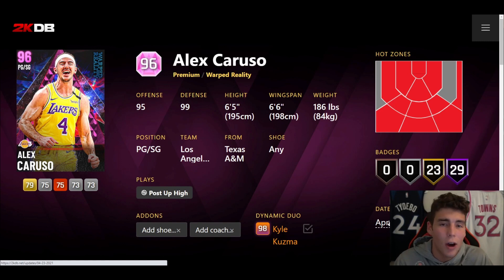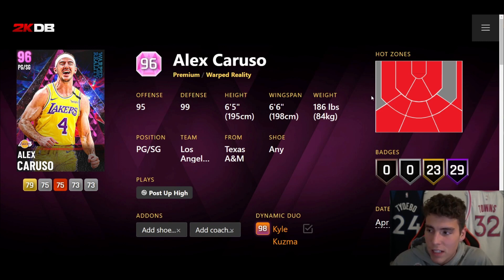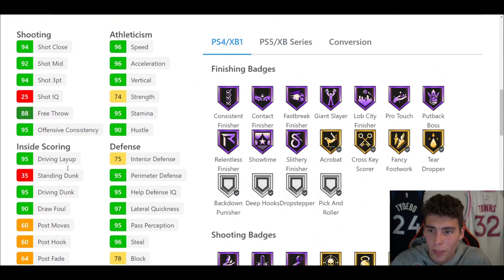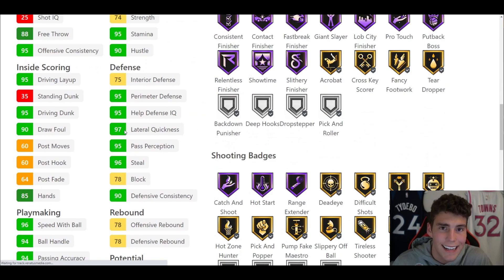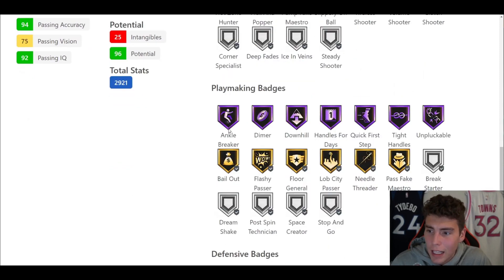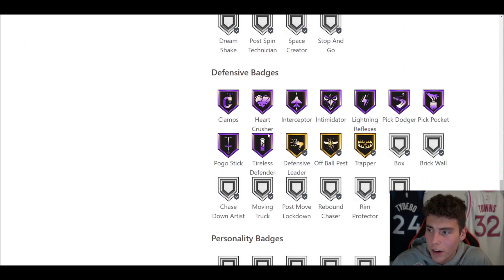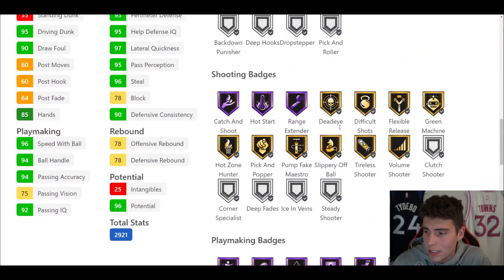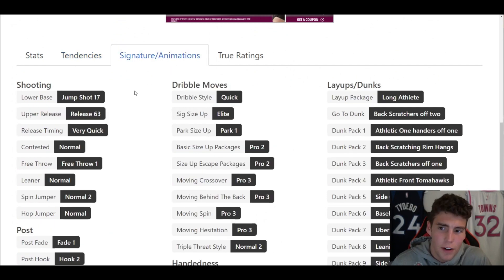Starting the list off at number 10 is the only pink diamond you'll see on this list — 6'5"/6'6" Alex Caruso. I used the card on current gen and wasn't a massive fan, but on next gen I actually got cooked when playing against him. Hot spots from 4 out of 5 places around the arc, 29 hall of famers, 23 on gold, 94 three-ball, 95 driving dunk, 96 speed with ball, 94 ball handle, 96 speed and acceleration, as well as 97 lateral quickness.